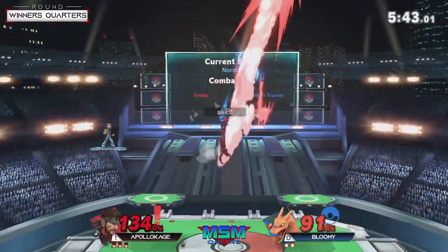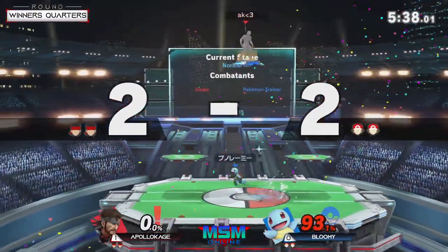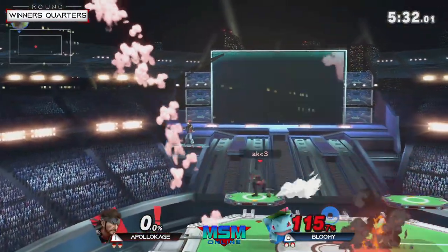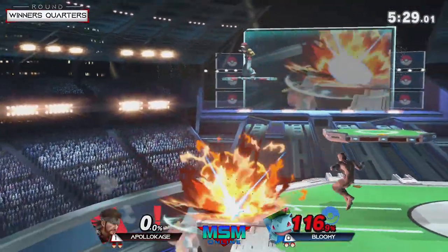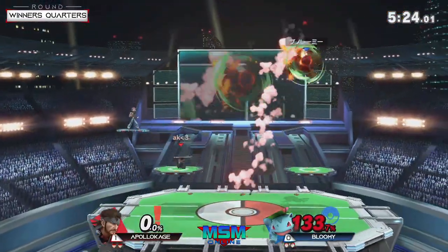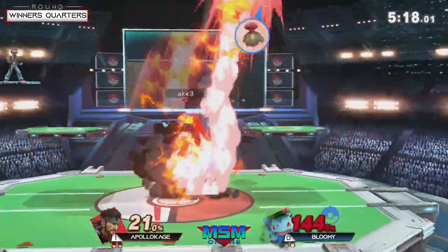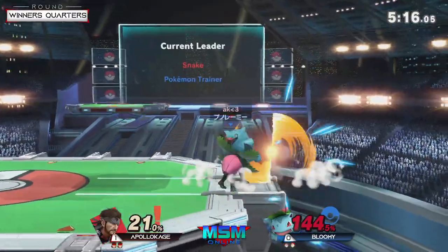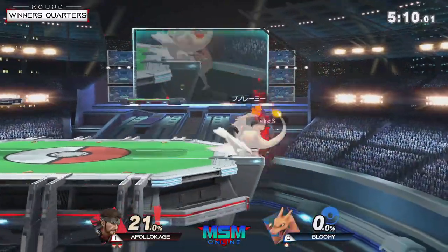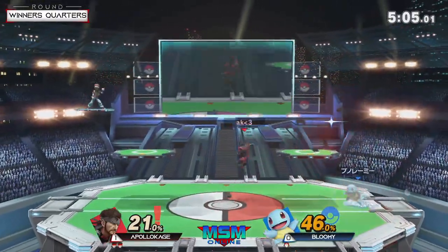That was a good grab attempt — he wanted to fling Snake off the stage — but look at the price he paid: 93 percent. The back air had enough knockback plus the grenade interaction, but Bloomy is down almost a whole stock at 140. Really rough right now. He needs to put Snake at disadvantage with Ivysaur and go to work — that's the best way to come back. He started too slowly with these back airs. Forward smash would be a really good way to kill Ivysaur at the ledge. I'm not liking this Charizard pick because look how much damage he's taken — he's got to switch off.